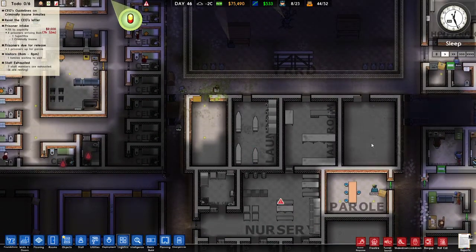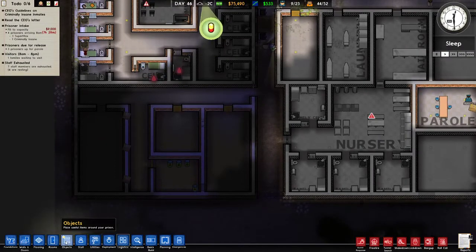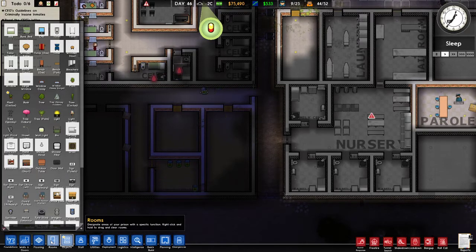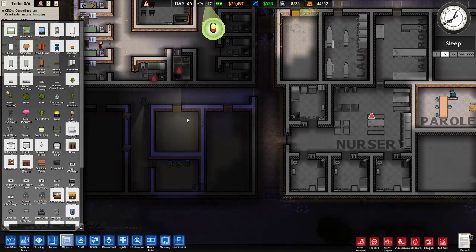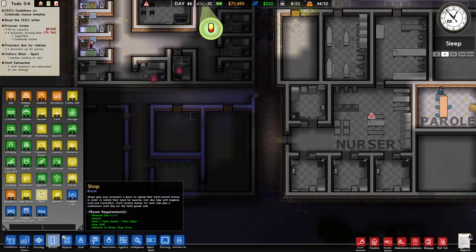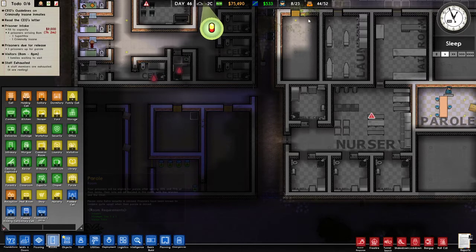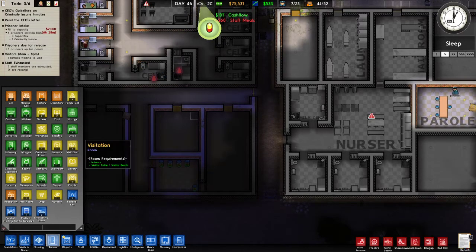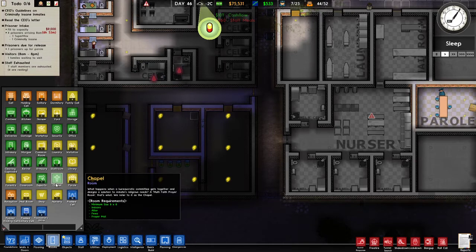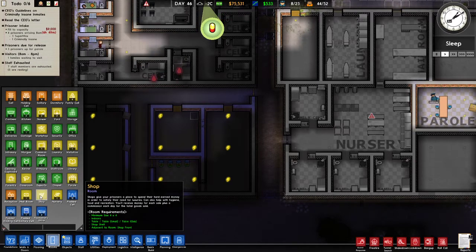That could be something bigger. What can we really put in here? We could put a library in. Let's check it out — rooms, library. I haven't done so much stuff. Four by four is minimum — one, two, three, four, that's fine. Staff room, library, workshop — that's something we're gonna need. Shop, forestry — we don't need forestry. Chapel — okay. Four by four classroom, five by five — that's gonna be the classroom.